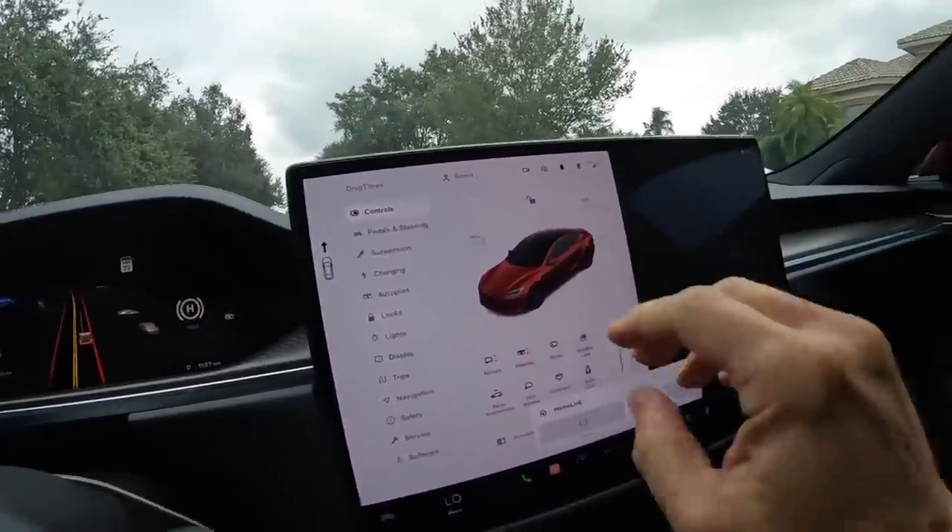If you've already been enabled for full self-driving beta and your score stinks and you want to reset it, just go to autopilot. All you have to do is opt out, go for a quick drive, park the car, let it sit for about 30 minutes, then opt back in. That will reset your driving record.